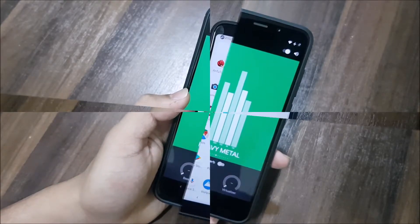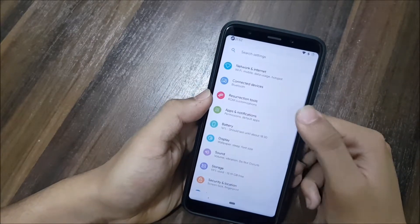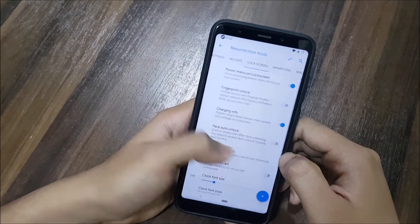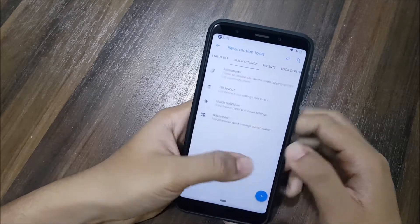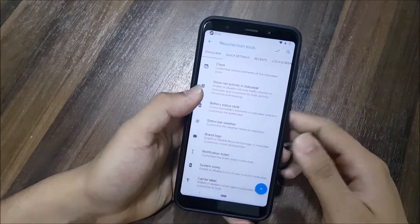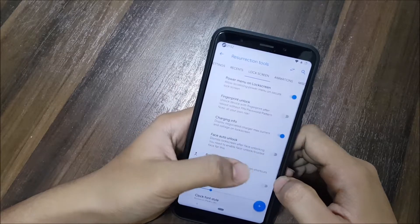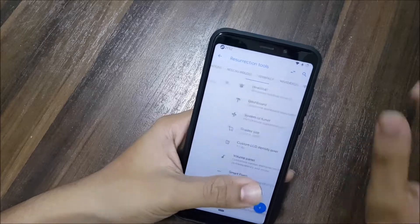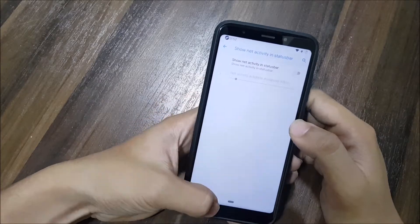Since this ROM is based on LineageOS, we also get the LineageOS audio effects, and it works really well — no issues at all. Now let's move to the main thing, which is the Resurrection Remix Tools. In the settings under Resurrection Tools, this is really awesome customization, similar to Oreo, though some features may still be missing and will be added later. You can see status bar, quick settings, recents, lock screen, animations, miscellaneous, and navigation buttons — everything has its own customization.